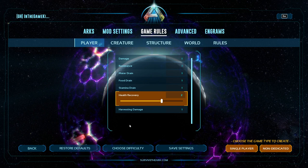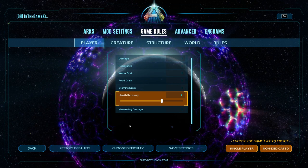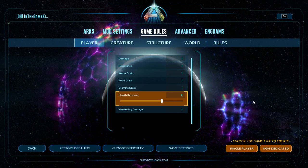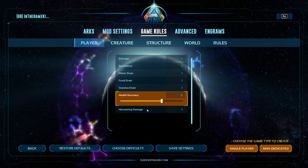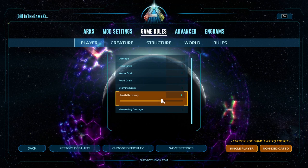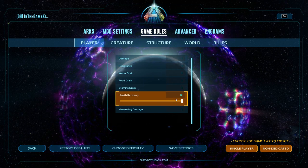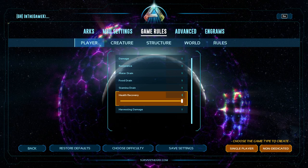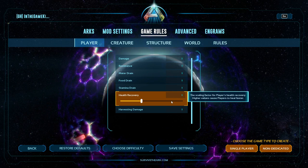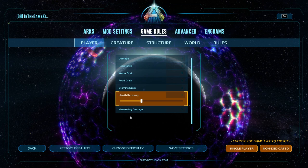Health Recovery is how fast your health regenerates over time when you're not affected by any debuff. By default it's 1.0 — I have mine doubled. You can set this very high; this slider goes to 3 but you can set it to 12 and it functions at 12 — it's actually 12 times faster. If you set it high enough you can out-heal damage being done to you, which is very broken if you set it super high.